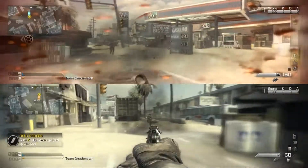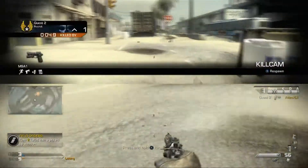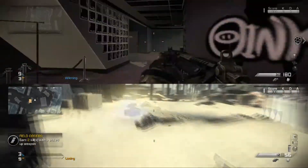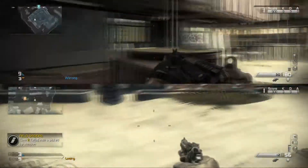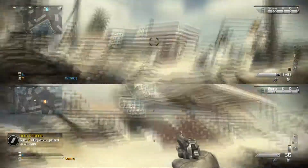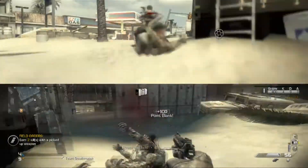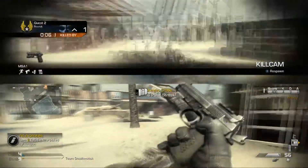Welcome to episode two of our new series on killstreaks in Call of Duty Ghosts. This one covers the support streaks. The first two — minus the recon, which is the exact same as the assault streak and kind of lame — start with the ammo crate.